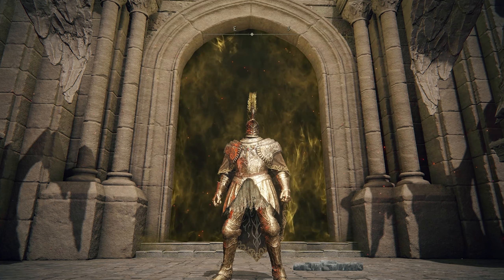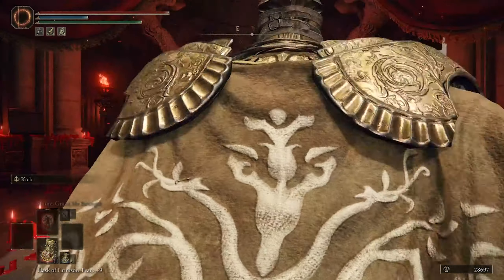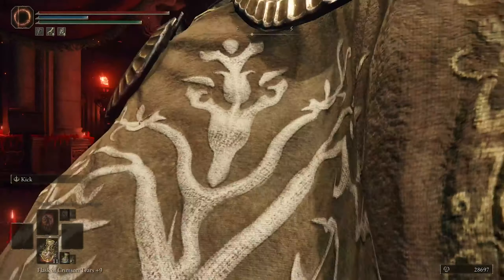The exact frame the prompt shows up, stop moving and wait for a split second, then enter the fog gate. If done correctly, the boss's health bar won't show up, but if it does show up, simply quit out and try again.